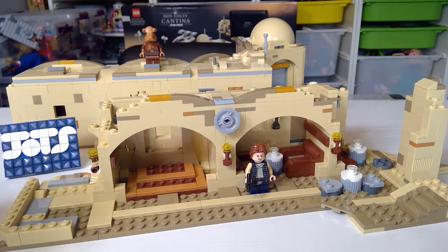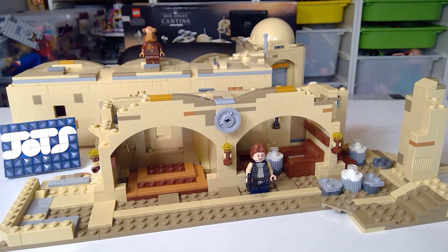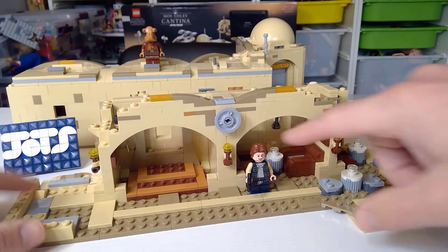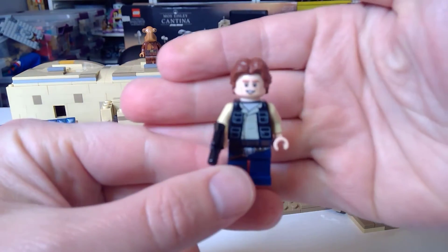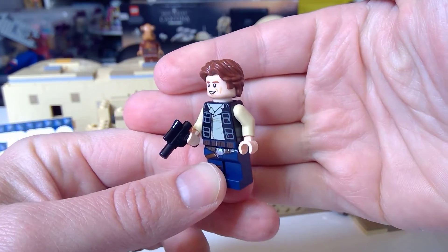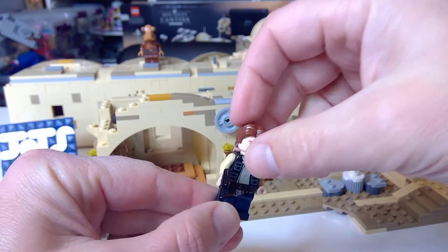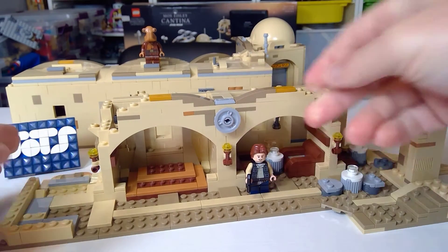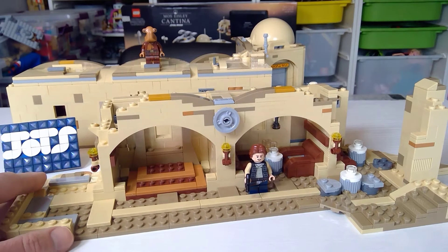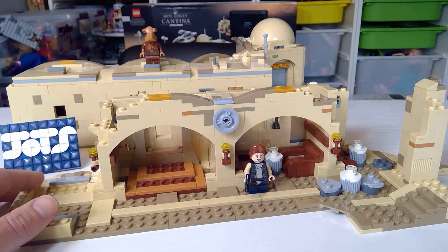Welcome back to the Journal of the Scots. This is the Mos Eisley Cantina build series, bag number 12, known as the solo bag. Let's get a look at Solo. If you have the Millennium Falcon micro fighter, this is a repeat figure for you, so that's a little bit of a bummer — but you've got to have Han Solo to complete the Greedo versus Solo scene.